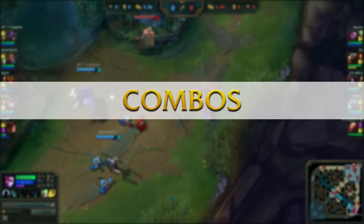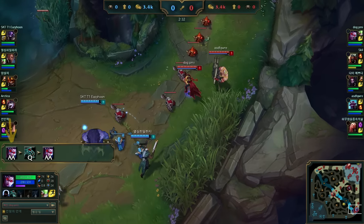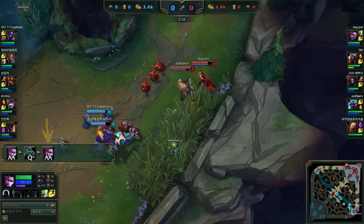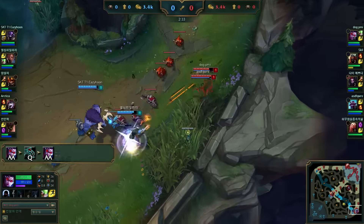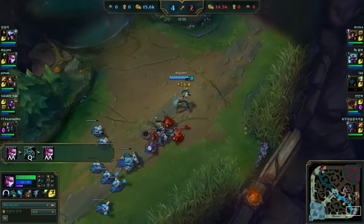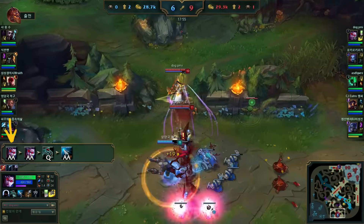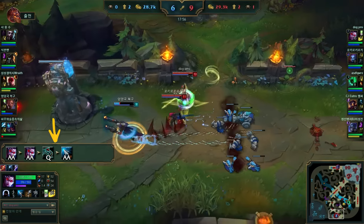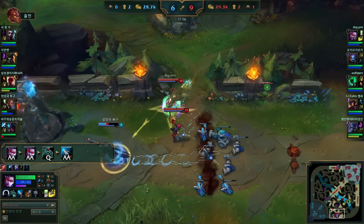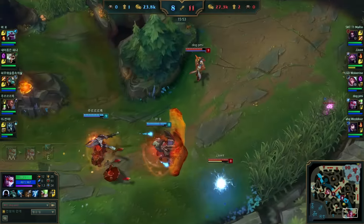Regarding main combos, there are of course way more than these, but here are a couple you can use frequently. First, the Auto-Attack, Q, Auto-Attack combo, which is just there to reset the auto-attack cooldown and get a big chunk of damage off in a short period of time. It's also great for CSing and is a very standard combo you can use throughout the game in pretty much every scenario. Then there's the Auto-Attack, Auto-Attack, Q, Auto-Attack combo — a large chunk of damage done in a short period of time with the Silver Bolts proc. You often combine these combos with more intensive combos.